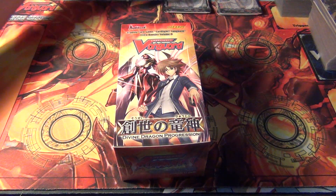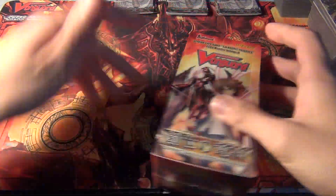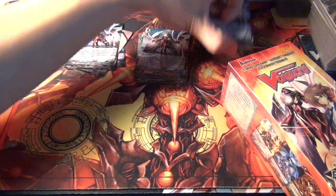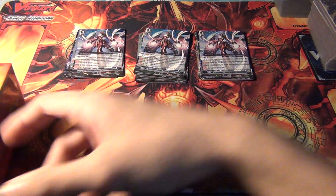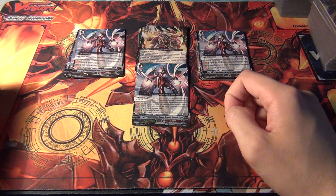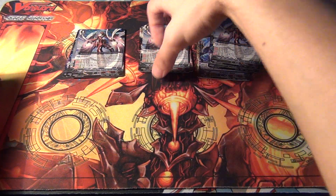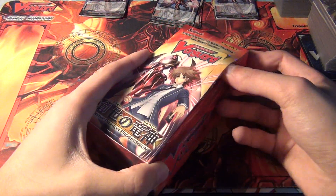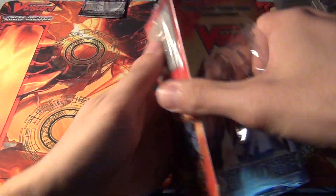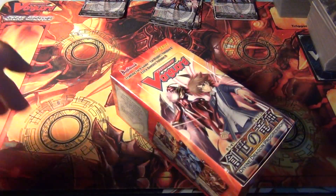Hey YouTube, in this video I'm going to be doing the last box opening for Divine Dragon Progression. I did get extremely lucky pulling at least one Novel Vague from each of the three other boxes. One of them was an SP so it took away a rare spot, but I did manage to also pull a Cruel Dragon from that one, which was really nice. Getting to this last box, if I can pull another one like I did in the second box that would be amazing, but by now what I really need to start hoping to pull is...